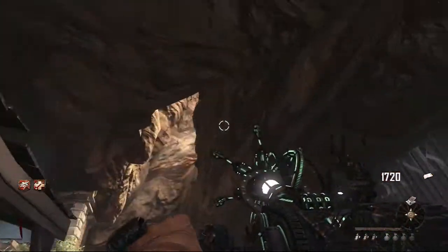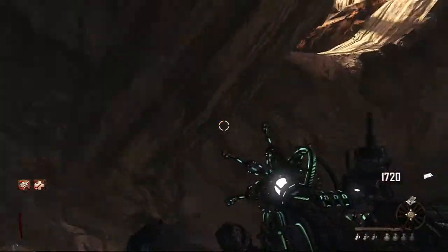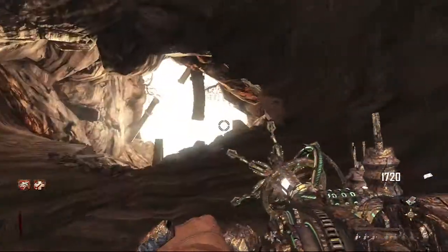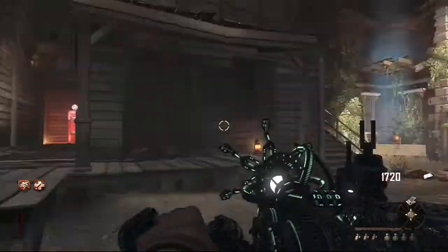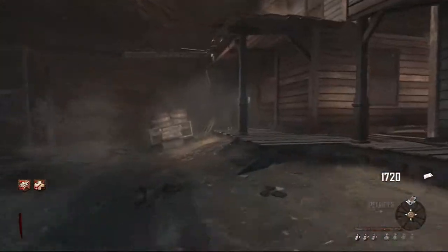I'm going to be showing you how you can get in one of the best unpatched glitches on Buried. There's a lot of different ways to glitch on Buried, but this is the easiest way. You'll need something like the Paralyzer or the Raygun Mark II, something that can kill zombies, and you're going to need a trample steam.